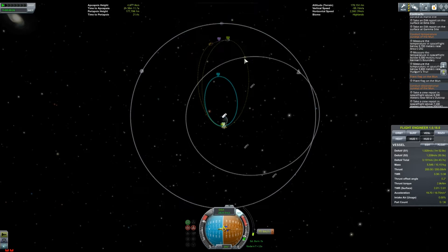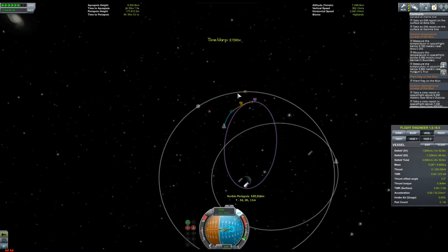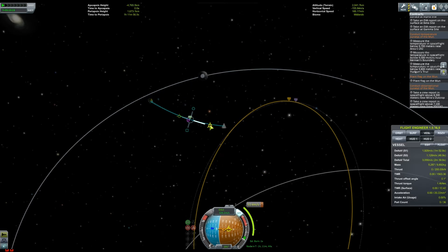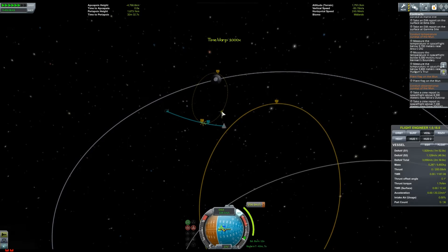The moon's gravity is quite high compared to Minmus — not as high as Kerbin, but higher than Minmus — and so that sucks us in relatively far away. You can see we escape our Kerbin orbit and head towards the moon. I wanted to make sure I landed on the light side of the moon to keep my solar panels working. On our rocket we've got the Science Junior, parachutes, temperature gauges, and a barometer.